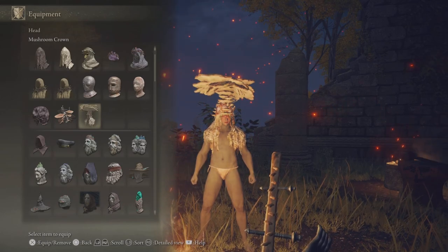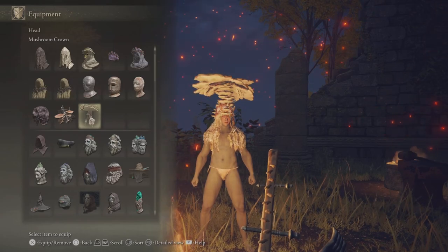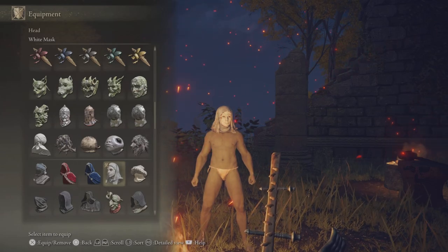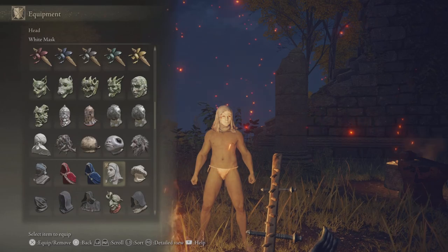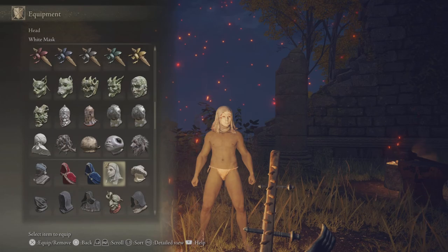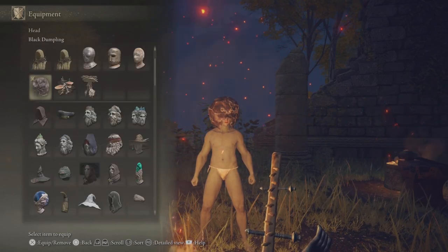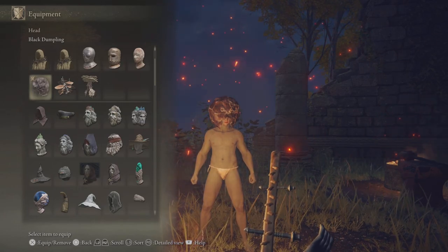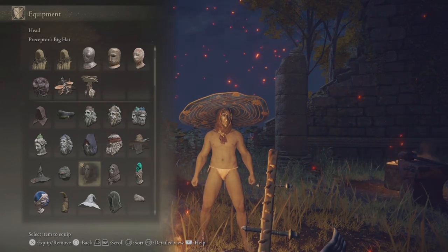Mushroom Crown raises attack power by 10% for 20 seconds when something nearby — or yourself — suffers from poison or scarlet rot. The White Mask raises attack power by 10% for 20 seconds (6% in PvP) when something nearby suffers from blood loss. The Black Dumpling raises attack power by 10% for 60 seconds when the wearer suffers from madness. The Preceptor's Big Hat increases mind by 3 but you lose 9% of your stamina.